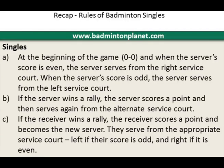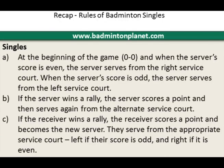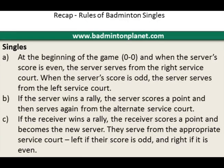Here is a quick summary of the rules for badminton singles: at the beginning of the game when the score is 0-0, and when the server's score is even, the server serves from the right service court; when the server's score is odd, the server serves from the left service court; if the server wins a rally, the server scores a point and then serves again from the alternate service court; if the receiver wins a rally, the receiver scores a point and becomes the new server — left service court if the score is odd, right service court if the score is even.